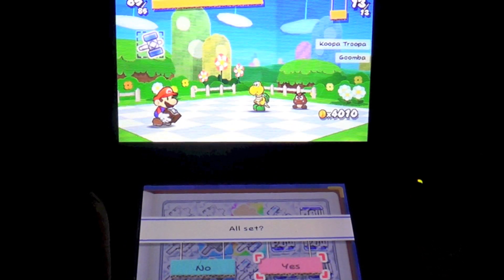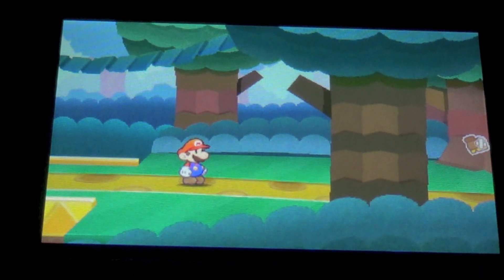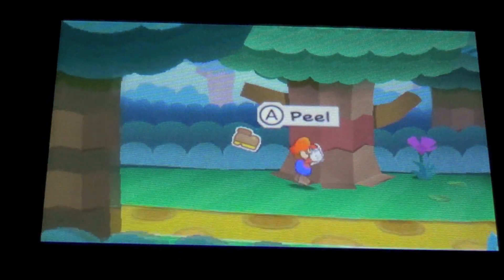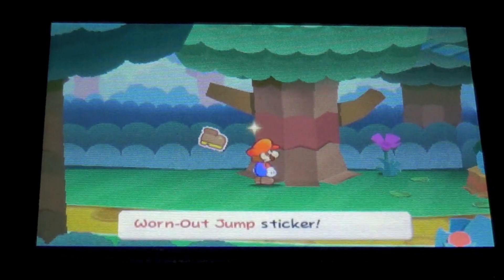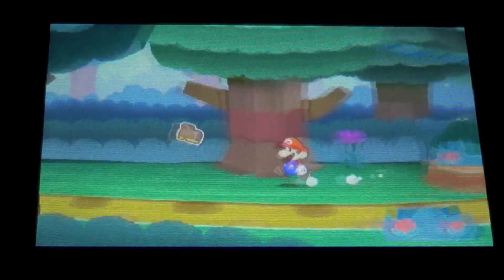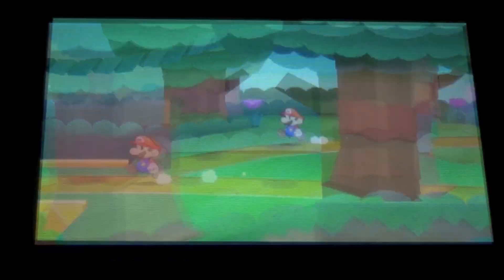You'll find stickers scattered around the world. You can peel them off of walls and you can peel them off of the ground. The whole battle system is based off of these stickers. So if you want to throw a fireball while you're in a battle, you need to have a fireball sticker. The same can be said for jumping on your enemies or using your hammer.